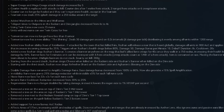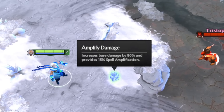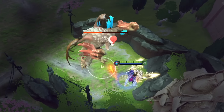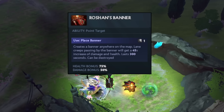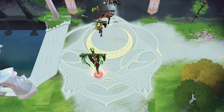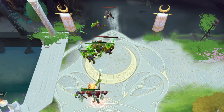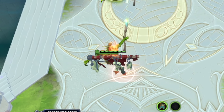First of all, some quick general changes that spice the game up quite a bit. Using the Twin Gates now requires 75 mana, DD now provides 15% spell application, and Roshan now releases a global sound cue when being attacked by the last team that killed him. He also has a new item drop called Roshan's Banner, which is a global activatable item that buffs every creep that passes through it, enabling a much stronger high ground push, but be careful.